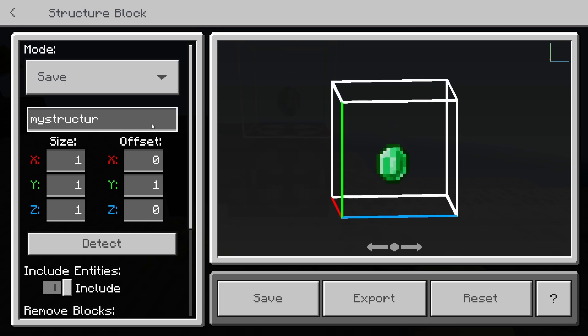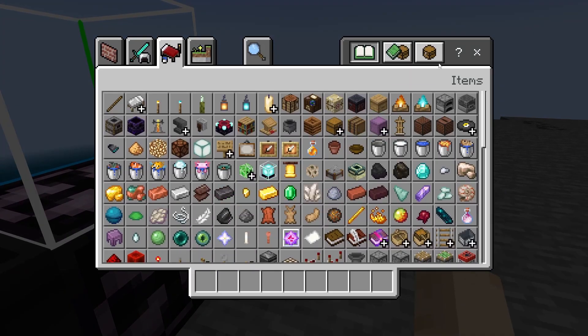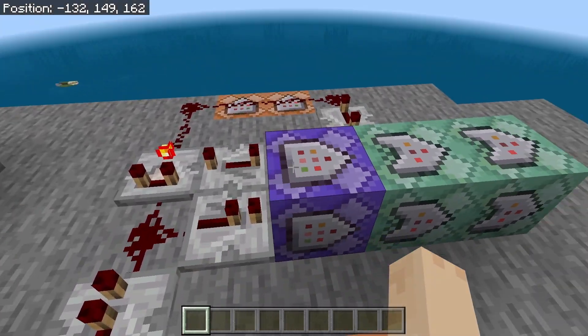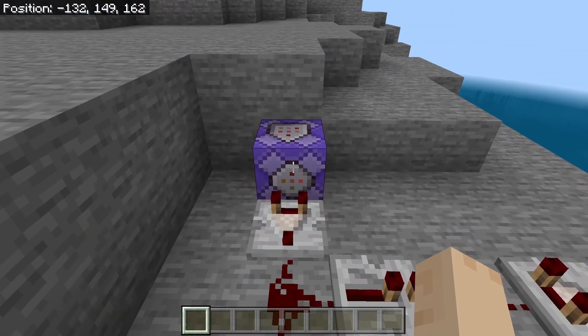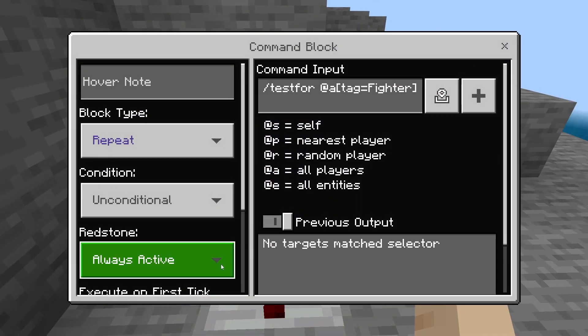You'll know it's right because you'll have an empty box highlighted above the structure block. Take that emerald named "rally" and drop it down on top of the structure block. Click back in and make sure you can see the emerald in there. Then save this as "rally." Now you can get rid of it.